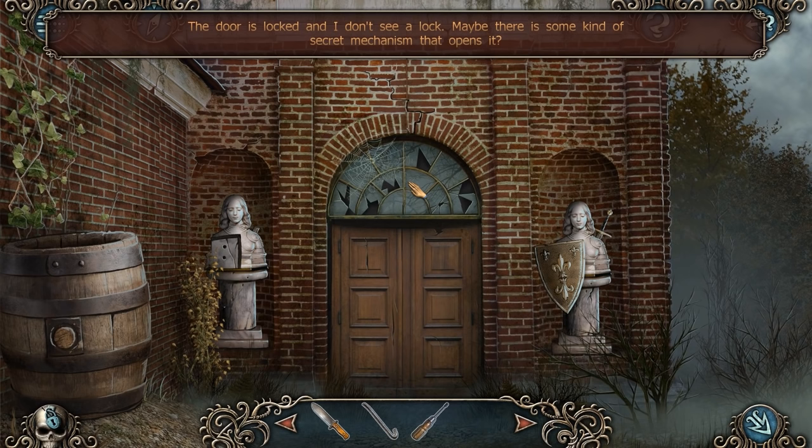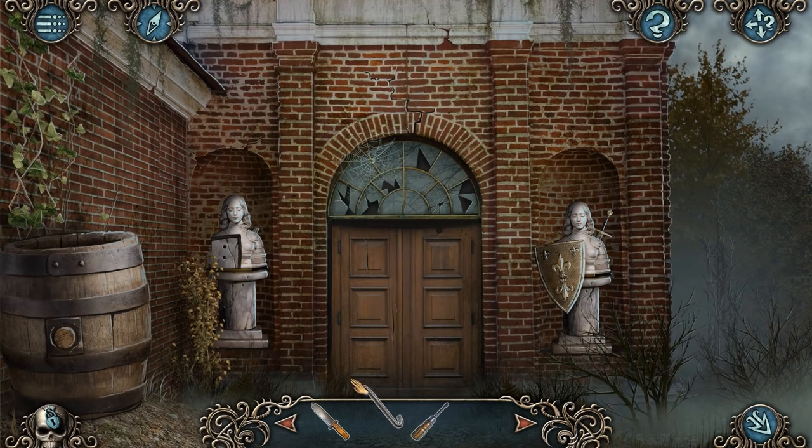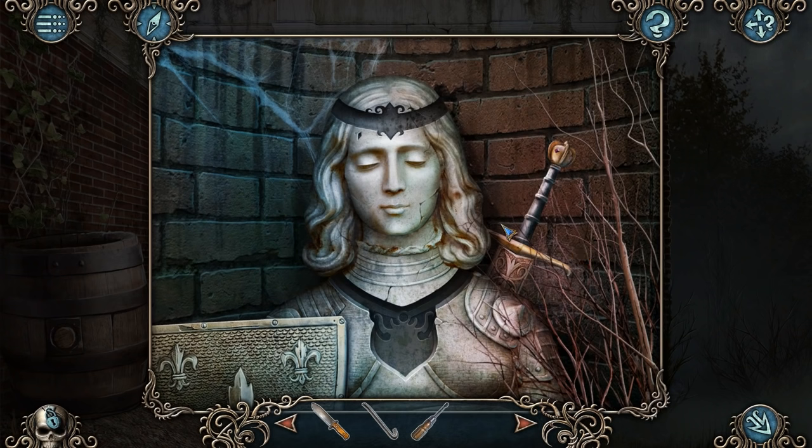The door is locked and I don't see a lock. Maybe there is some kind of secret mechanism that opens it. The secret mechanism isn't anything to do with the crowbar, is it? Not this time, I'm afraid. Another statue — it's missing a couple of things: a necklace and a head ring. I forgot what these things are called, honestly. Maybe some sort of crown.